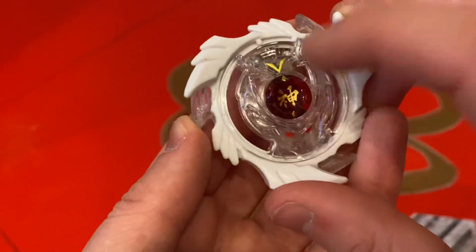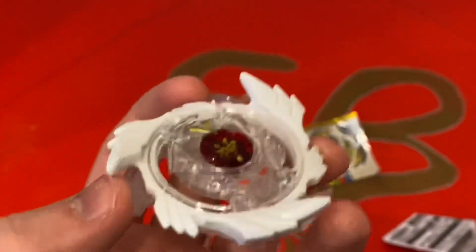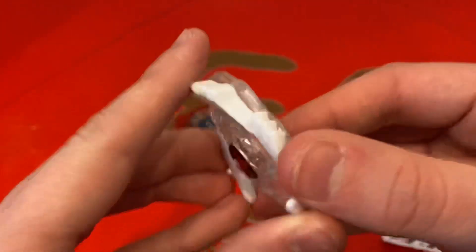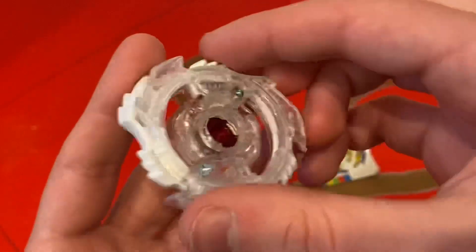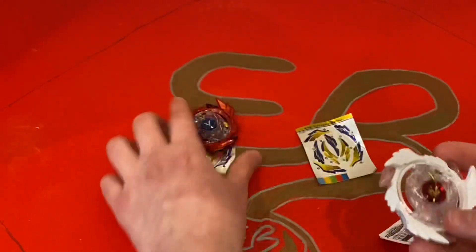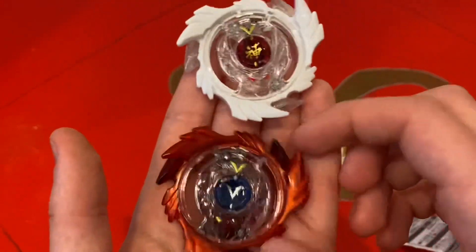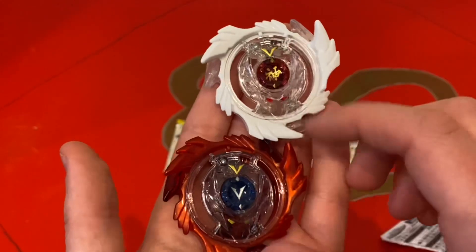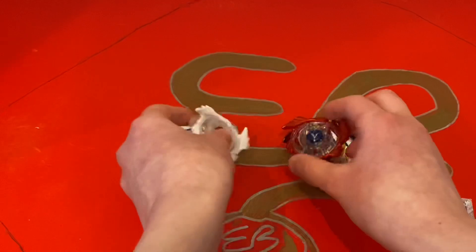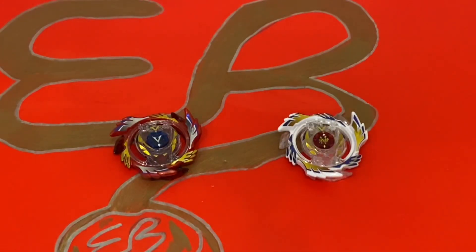I don't know what the God Chip says — if any of you know what this means in the center, let me know. It probably means something like Holy Knight or White Knight. Super nice layer. I'm happy to have both of these layers in my collection, and I'm probably not going to battle them until I get a spare. I'm going to put those stickers on and we'll see how they look.